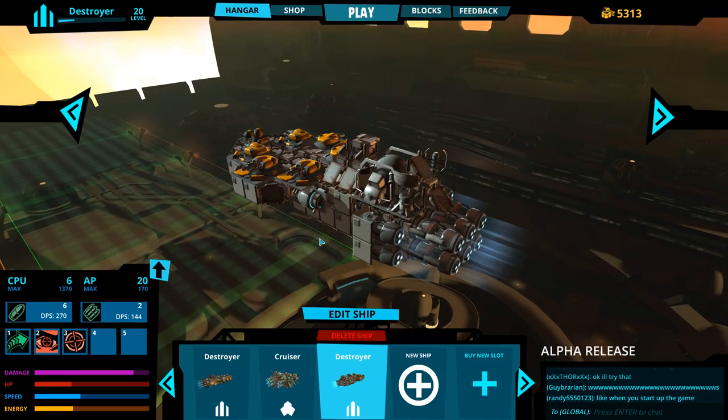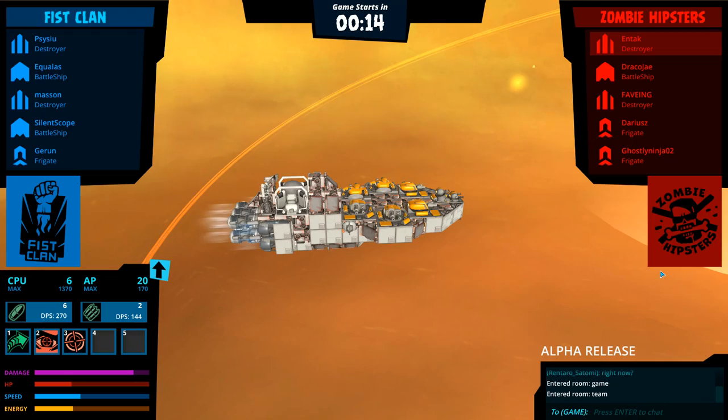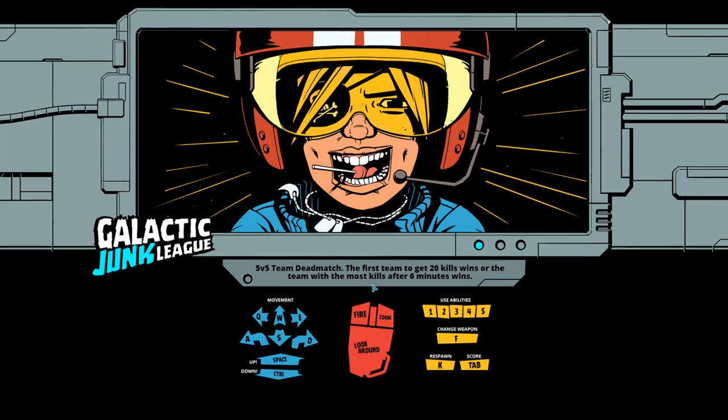They're okay, they're decent, but they're not a lot of damage. So we're going to hop into an actual match. We got a match - let's see what we can do. We've got destroyer, battleship, destroyer, frigate, frigate, destroyer, battleship, destroyer, battleship, frigate. We have two frigates which might be really nice - we'll find out if that helps our team.